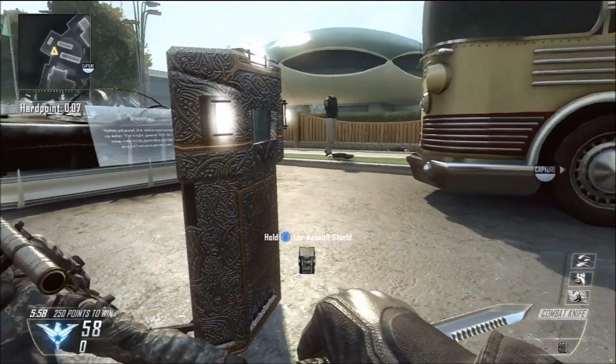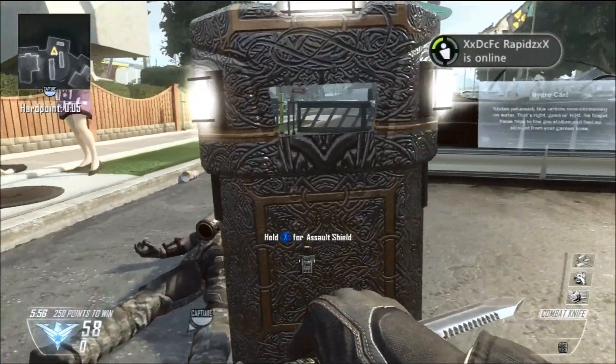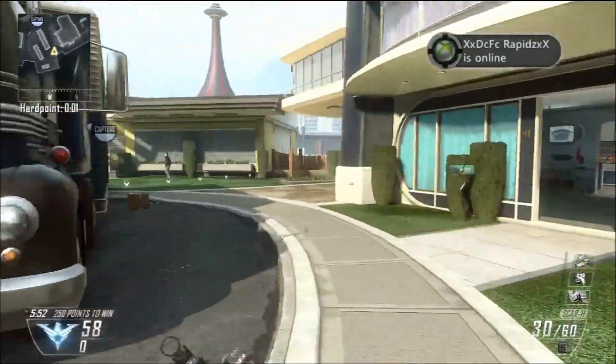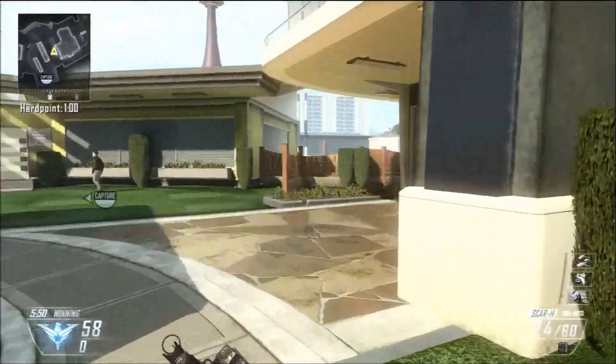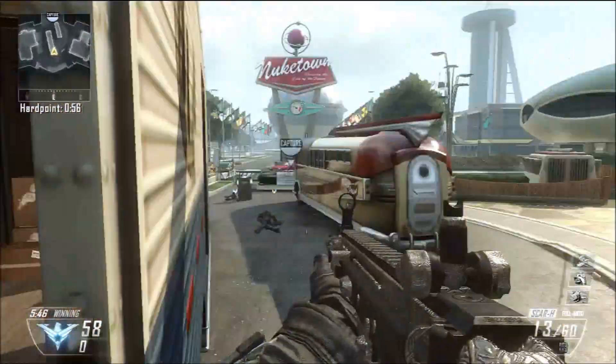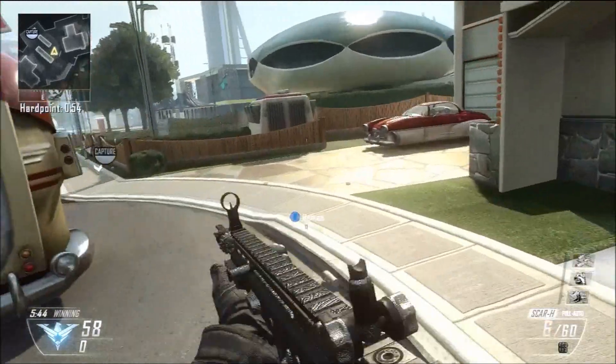To start off, this pack costs 160 Microsoft Points. It's only on Xbox 360 first and then comes one month later on PC and PlayStation 3. Within this pack you will get one brand new calling card, three brand new reticles, and obviously the brand new Pack-a-Punch camo.